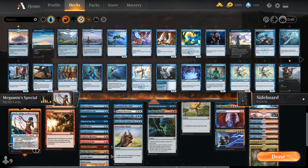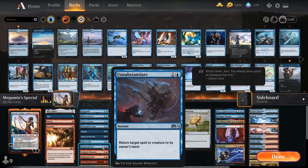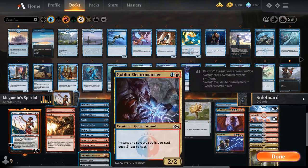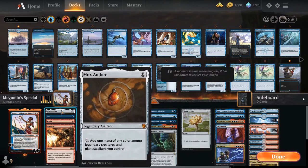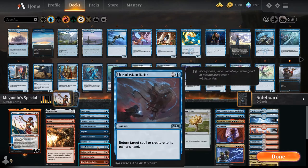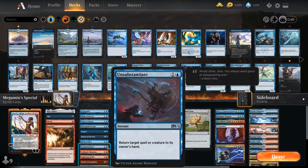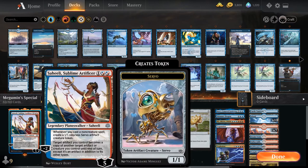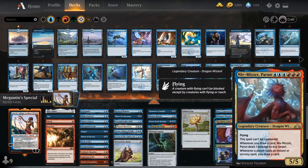It's quite light on counterspells because counterspells are not really that proactive to our game plan. We'd rather have something like Unsubstantiate because with reduced costs from the Goblin Electromancers or the Primal Amulet, we can bounce our own stuff or their stuff proactively to get more spells triggered with Saheeli.